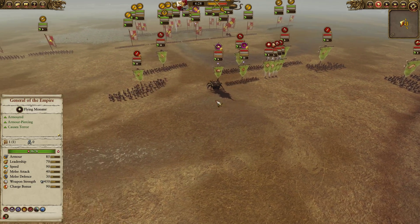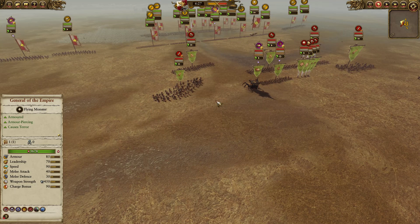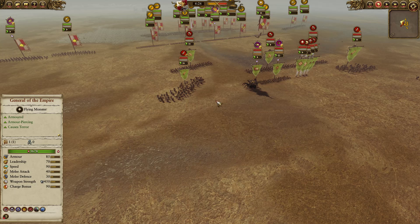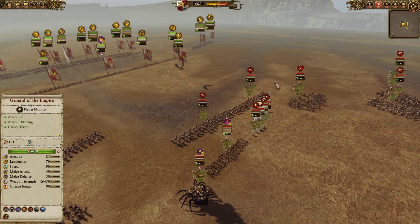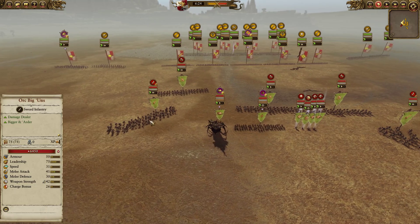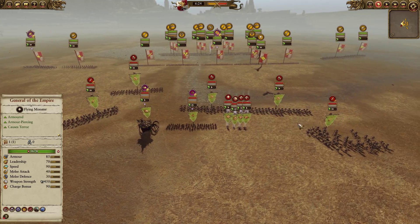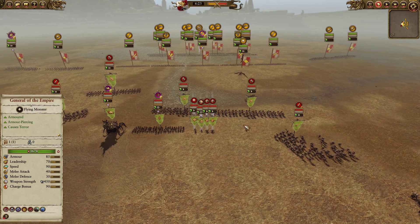Let's talk about a few things, and this is what you guys will hear me refer to as unit density. I like to typically bring armies of 15 units, sometimes lower depending on the faction, about 12 usually minimum. For my opponent's force, he has 9 units in total, besides the four heroes.